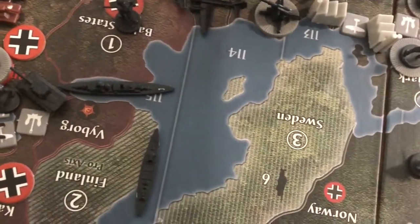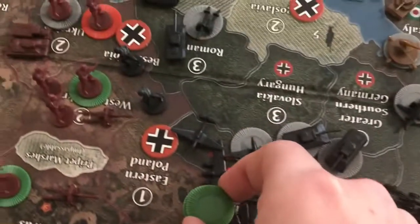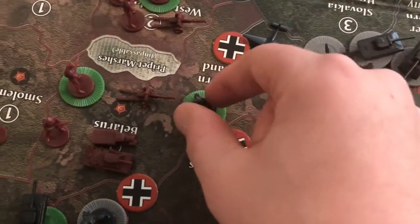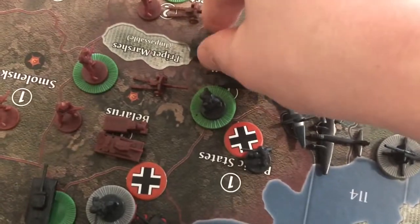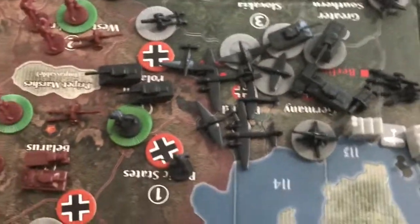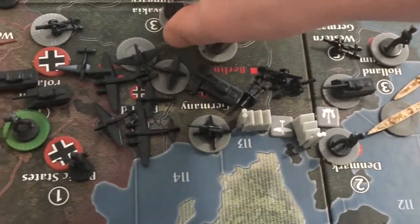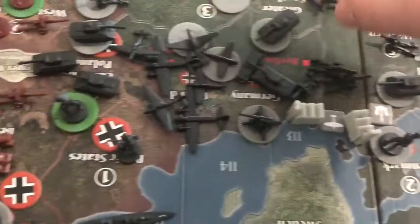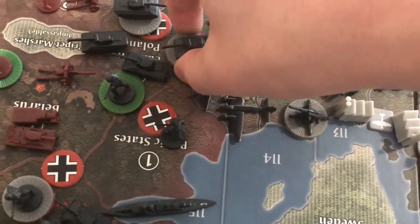We have the remaining six infantry in Romania coming to Eastern Poland, plus the two tanks and the two artillery moved in as well. Then we're taking these tanks from Germany to Eastern Poland - two, three, four, five tanks. Let's also move some of these planes.